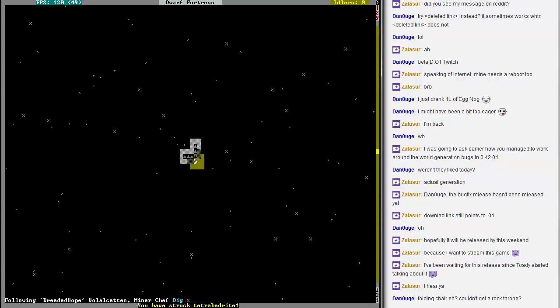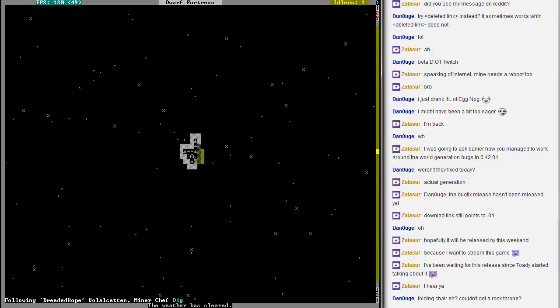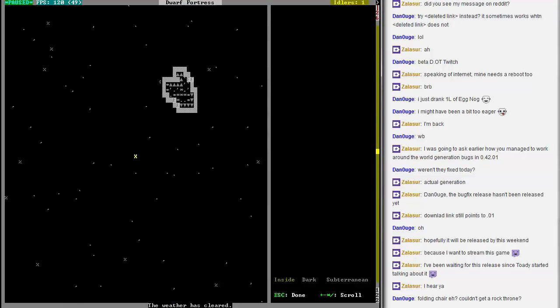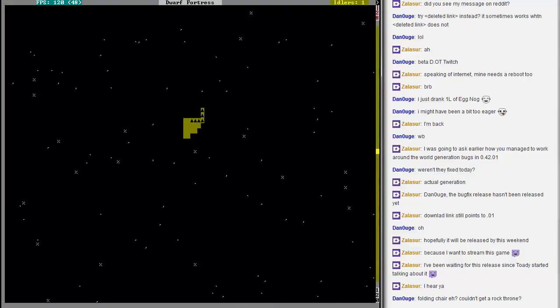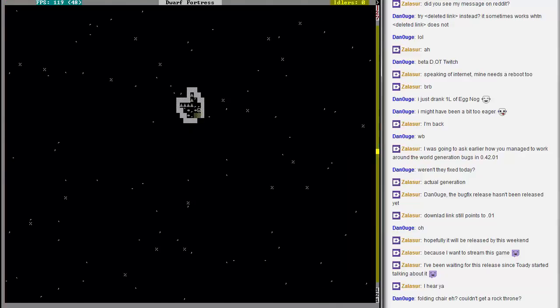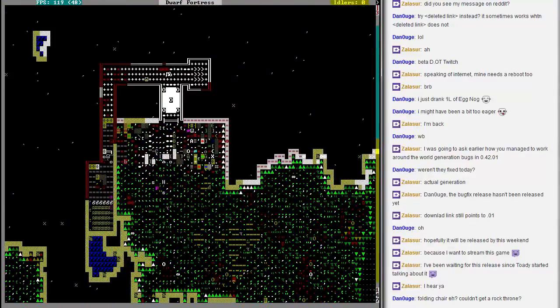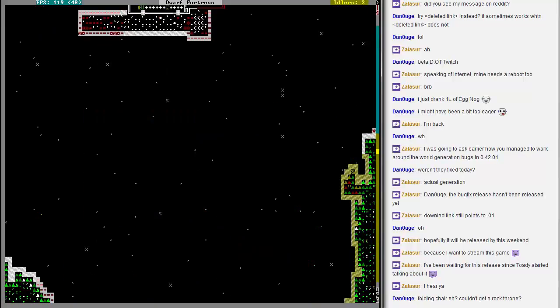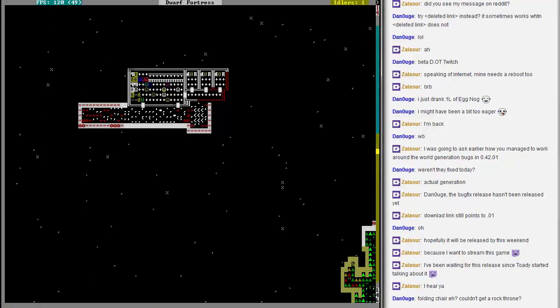Tetrahedrite — that's an ore of copper and silver. I think it's like... hmm, is it really 10%? It might be a little more than that. 20% — yeah, 20% silver. Okay, I knew it was something like that. I'm not quite certain, but close enough.